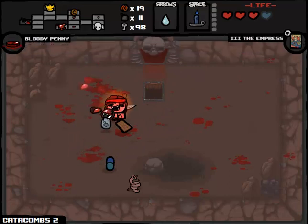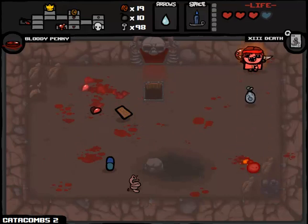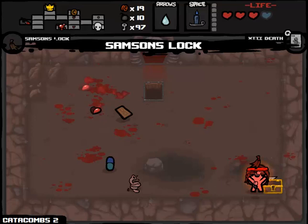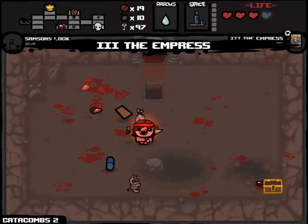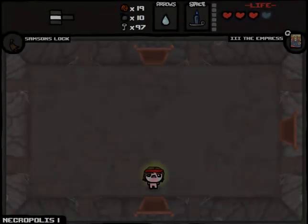Bloody Penny - yes, definitely more effective than what we had before. Death or Empress card - it's a shame that we're going to have to abandon the Death card, but I think the Empress card is more valuable. Samson's Lock is actually awesome for us - I wonder if that gives us like double Rage all the way across the sky. Onwards down to Necropolis 1.